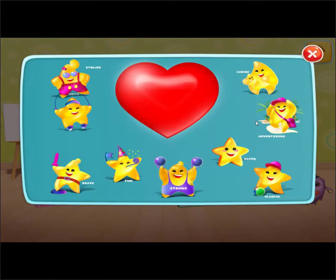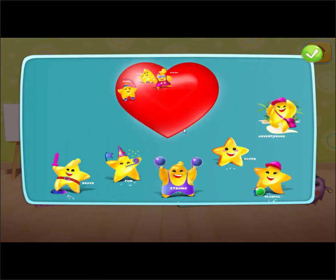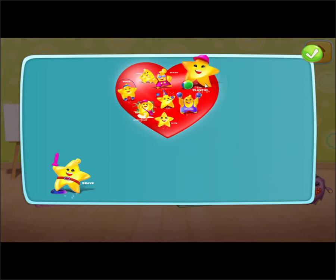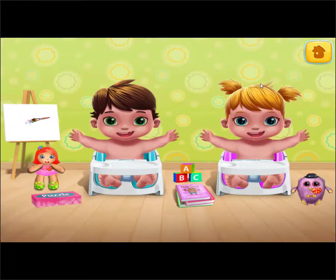What's your toy's heart with amazing attributes? Caring. Stylish. Sporty. Fun. Adventurous. Happy. Strong. Playful. Brave. Get creative.